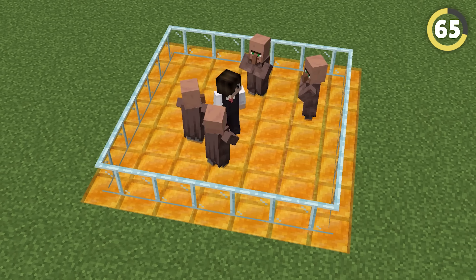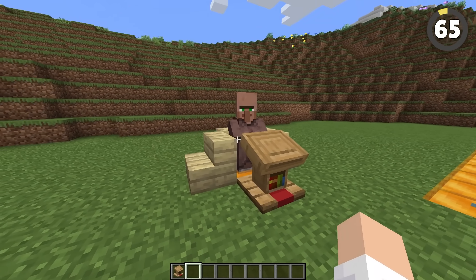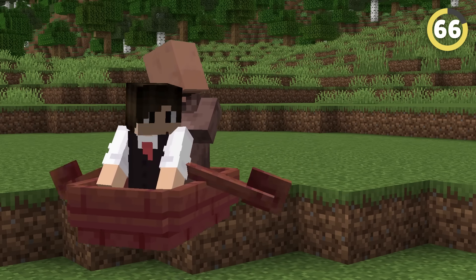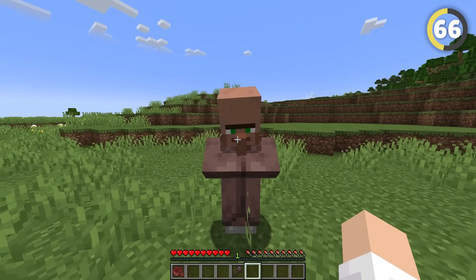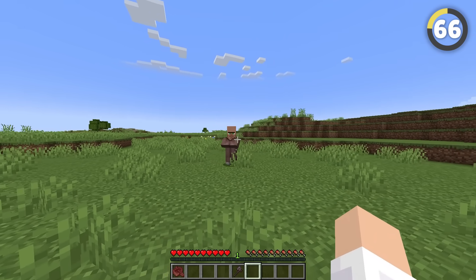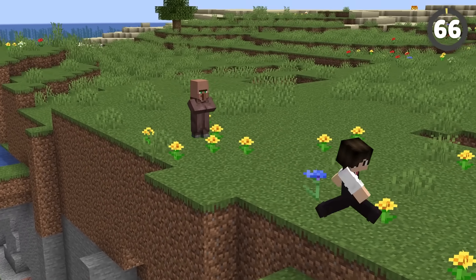Honey blocks are so sticky that mobs like villagers can't actually jump off them, meaning you can use them to hold them in place. And if you've spent ages pushing villagers around or using boats to move them, I'm about to blow your mind — you can get them to follow you simply by having a chat with them. It seems they're so excited to trade with you that they just won't leave you alone, letting you bring them pretty much wherever you want.